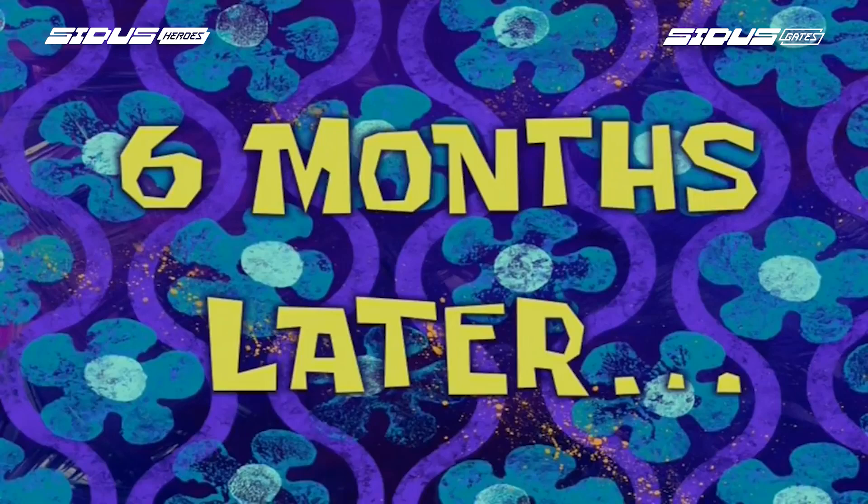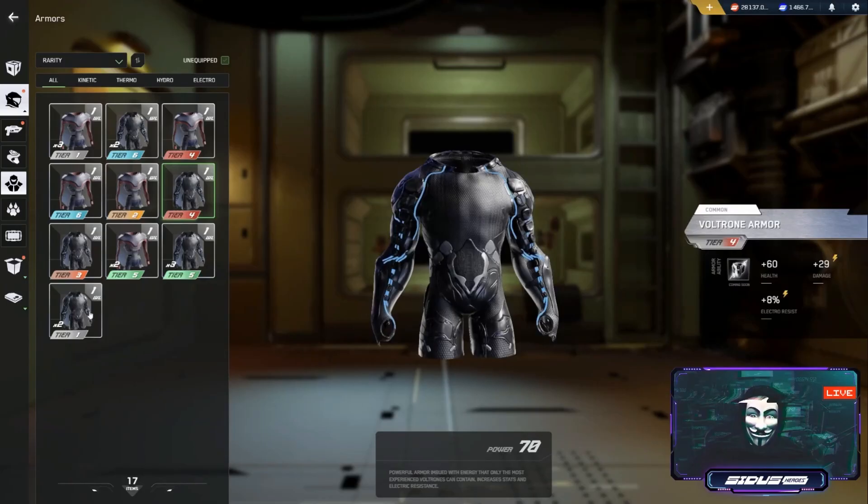On November 17, 2021 we were teased with armor for the first time, then August 16, 2022 they showed us Raptorian armor again — six months later, armor is finally here. I spent 30 or more tesseracts with diamond keys and got zero armor.